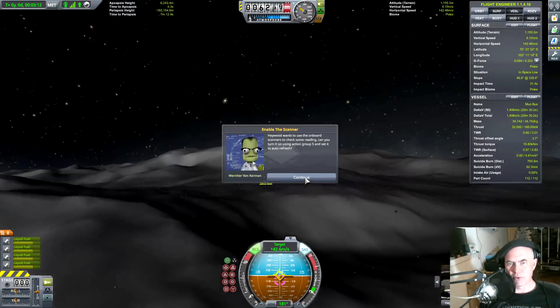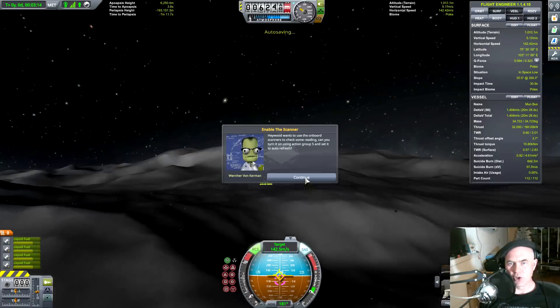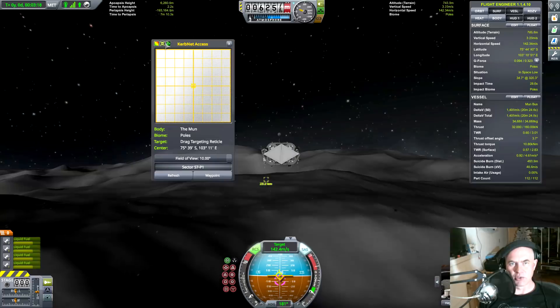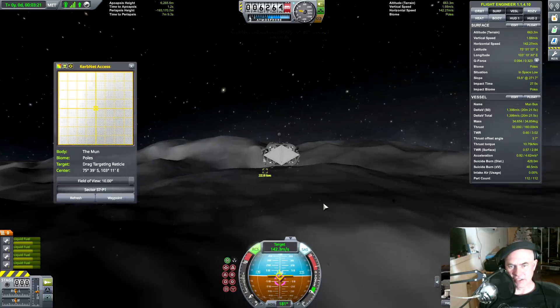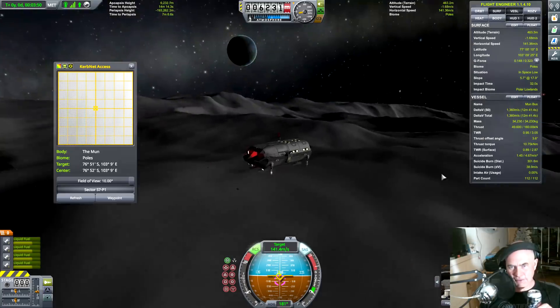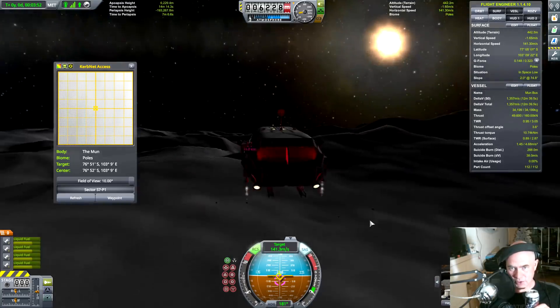Haywood wants to use the onboard scanners to check some readings. I can turn it on using action group five and set it to auto refresh. We're going to start scanning for things — hopefully we'll find something. One of the things I like about this is it flies nicely, really close to the surface.